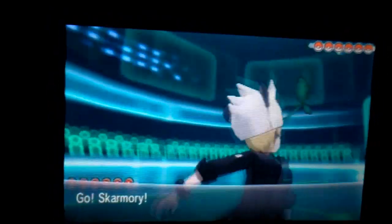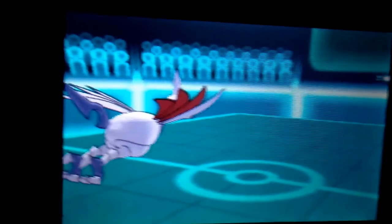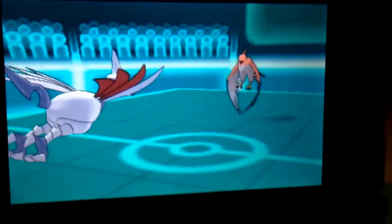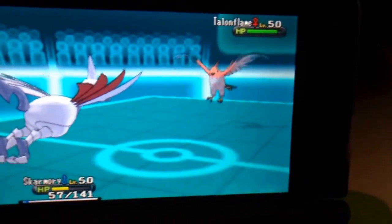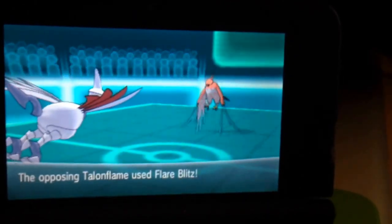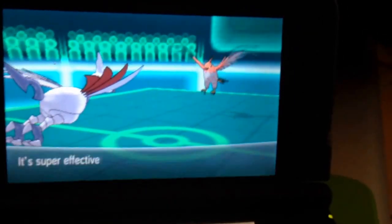He sends out his Scizor and I send out my Skarmory. He swaps out and goes into his Talonflame. I'm thinking I'm gonna set up entry hazards just to get things going. He goes for the Flame Blitz and I live it — even if I didn't, I have a Focus Sash. So I throw up a second set of spikes, and then I pretty much let him take my Skarmory because my Skarmory isn't going to be able to do much anyways. Bye bye Skarmory.